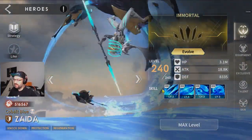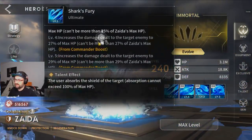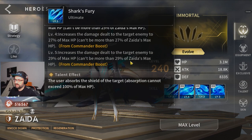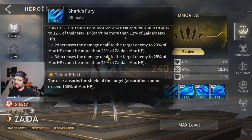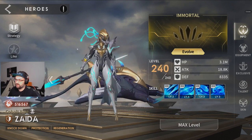Then we have Zyda. Her ultimate is her best skill — her main skill — so you want to push the ultimate. It's four percent more damage on the ultimate, which is a big boost. So on Zyda you're looking for plus two on ultimate.